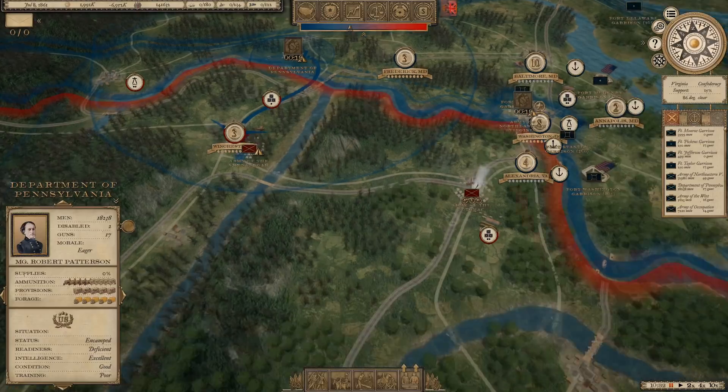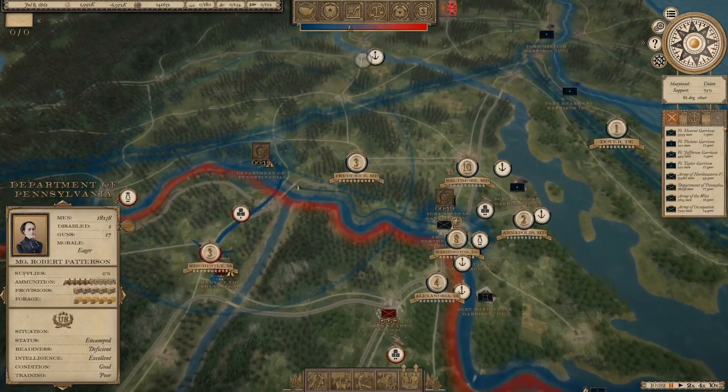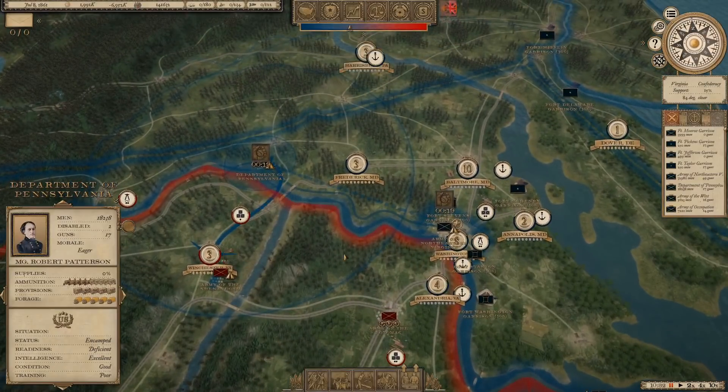By moving these two forces simultaneously, we'll prevent either one from being able to reinforce the other and overwhelm them with superior numbers. Patterson was supposed to pin Johnston in place in the Shenandoah Valley historically — he did not do that, and Johnston was able to send substantial reinforcements to PGT Beauregard. If I move both my officers in tandem, I'm hoping we can prevent that. Let's go ahead and unpause the game and see how things develop.